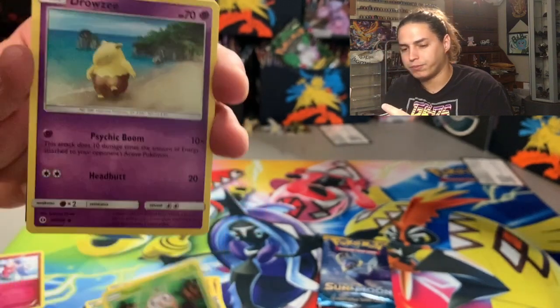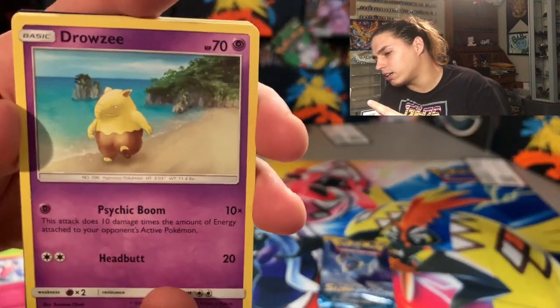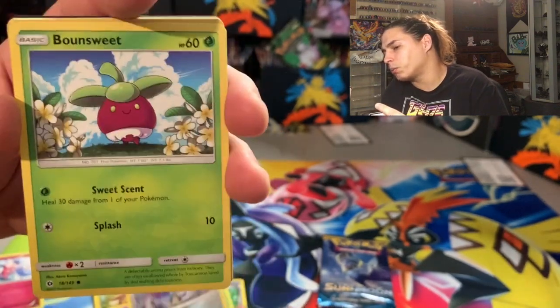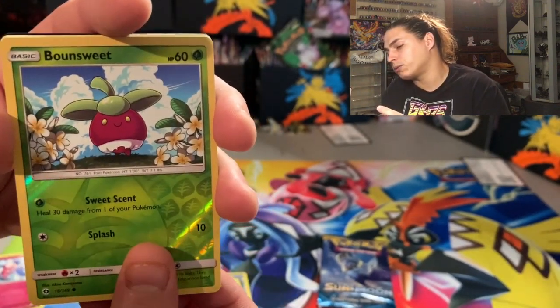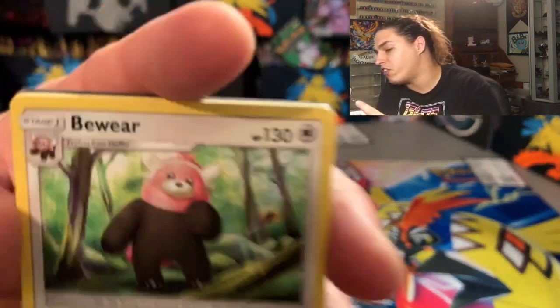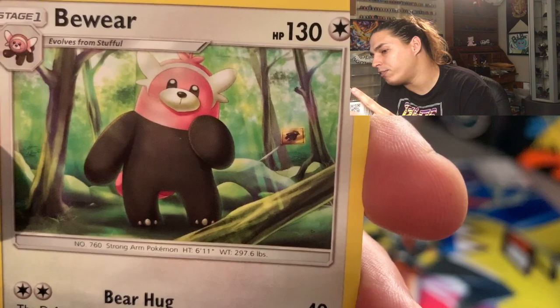Starting off with a Drowzee — it's so cute, walking down the beach. You're supposed to be in a tree! Cutie. Skarmory, bounce sweep reverse holo, bounce sweep directly after that, and a non-holo Bewear — get out of my face!